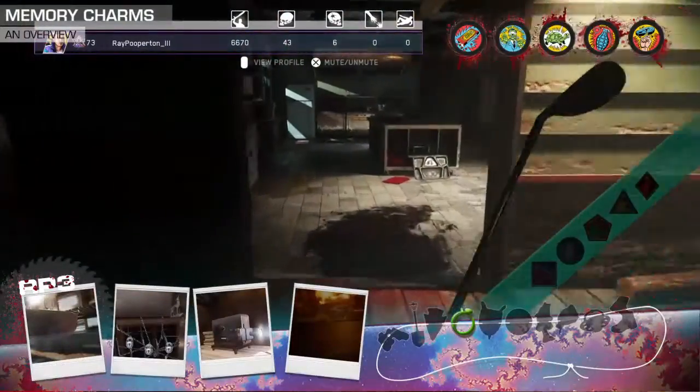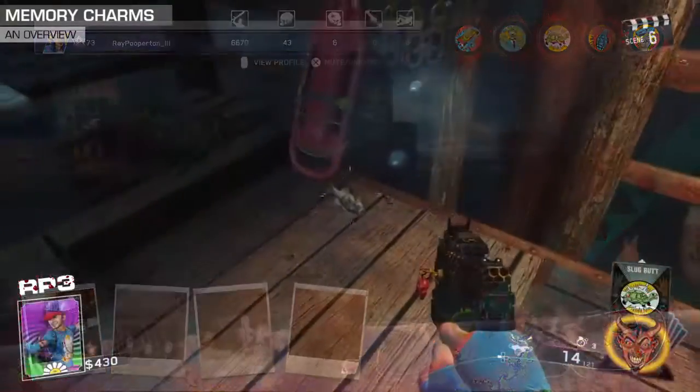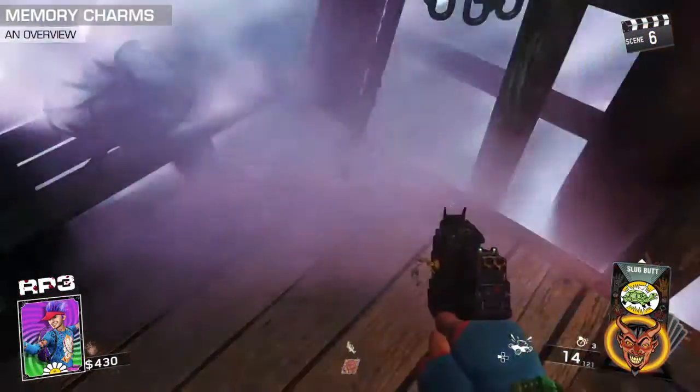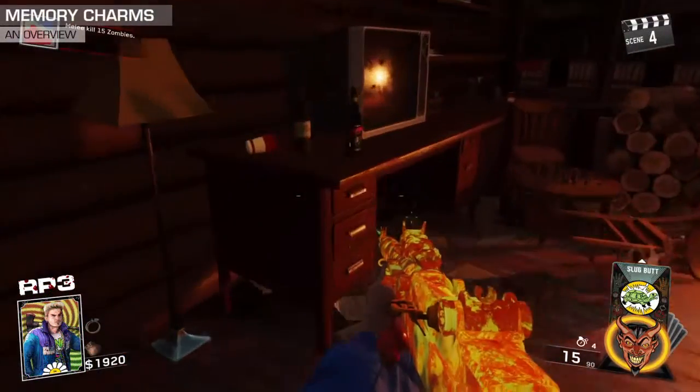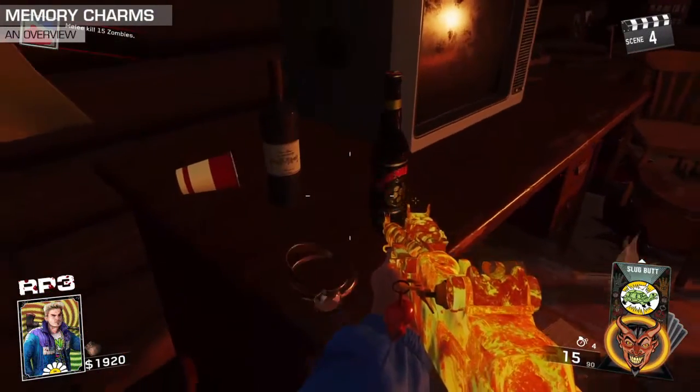There are 10 Memory Charms in Raven the Redwoods. Each awards you with a mini perk when you attach them to a weapon. To get the charm, you must find it at one of its two possible locations, find the placement location, place it, and perform a ritual.